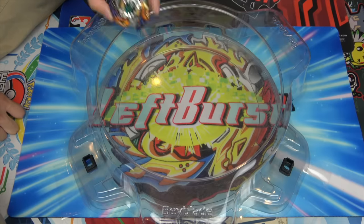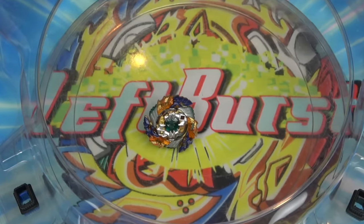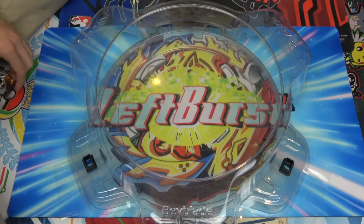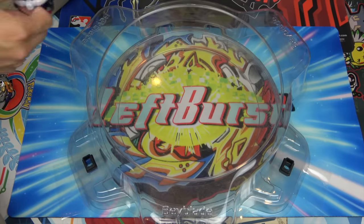Now at the stadium, let's perform this Absorb Break special move. This is actually one of my favorite special moves in Cho-Z because it actually works. We're going to verse it against Health Salamander first because it's a nice defense-type left Beyblade to use it against.